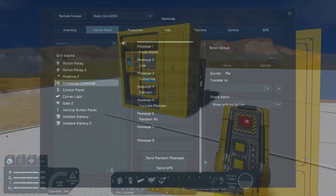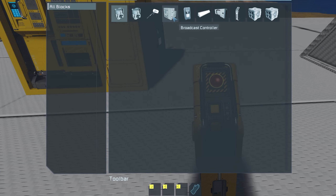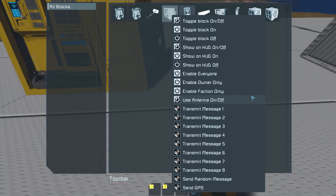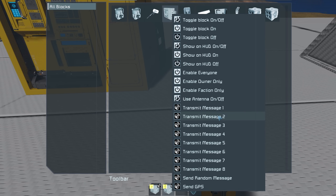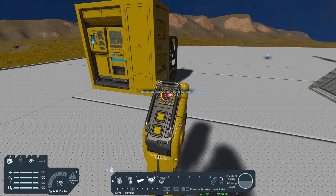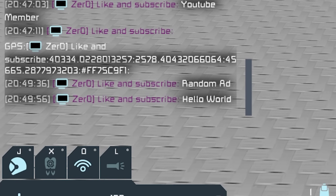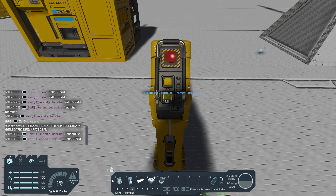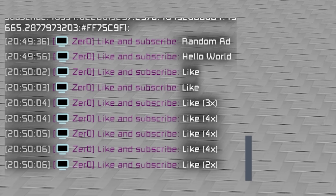So the question is, how do you trigger any of this to happen? If we go over to my button and go to the broadcast controller and select it, you can see all the options. The main ones we're interested in are transmit messages one to eight, send random message, and send GPS. I'll set button number one to send random message, button number two to transmit message one, and button number three to transmit message two. Pressing button one gives a random message, button two transmits message one which is 'hello world', and button three transmits message two which is 'like'.